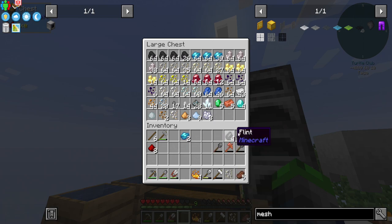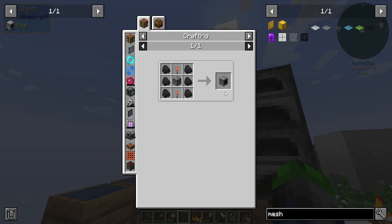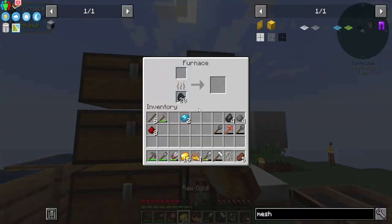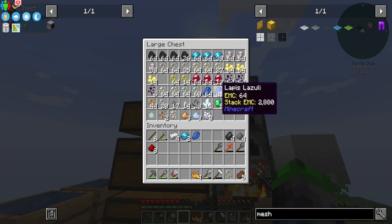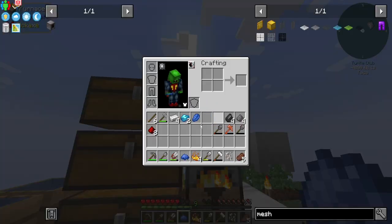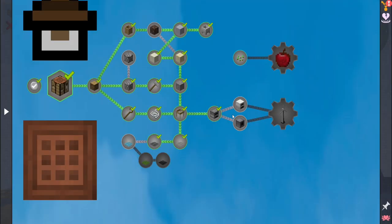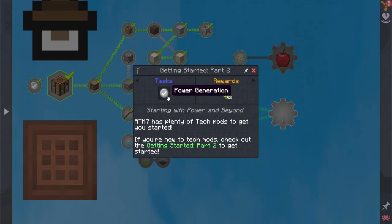Anywho, we needed that because we want to go ahead and get into a coal generator, which is pretty simple, but we need some redstone and a little bit of gold. So we are going to be crafting this up. Perfect. And then we need the iron. We need two of these guys.